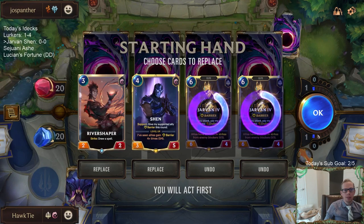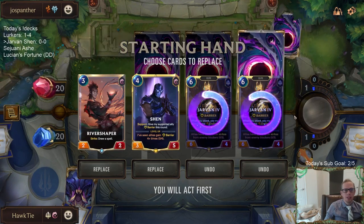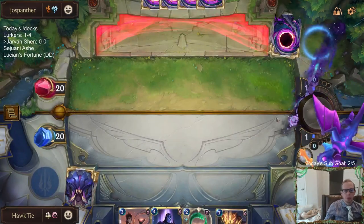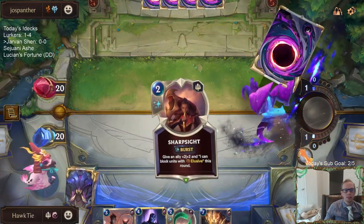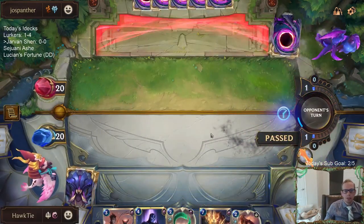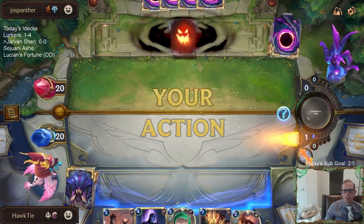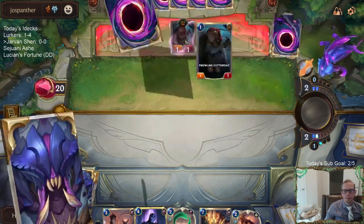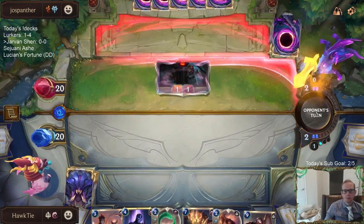Okay, we'll mulligan the two Jarvans. I'll go ahead and keep Rivershaper and Shen. Gotta look for some cheaper cards. Got some protection with Twin Disciplines and Sharp Sight. Sharp Sight's good against Cutthroat.